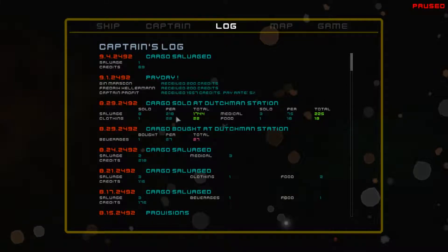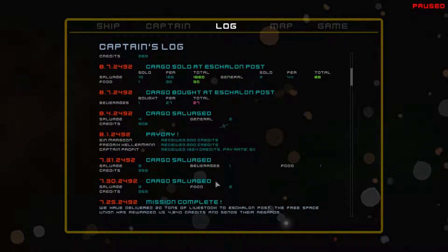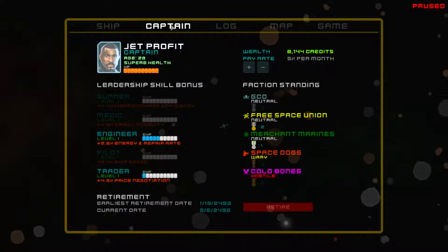The log shows everything - every time I sell cargo it tells me what I sold it for and how much I made, or when I buy cargo, and when I salvage things. There's also crew that get paid - you can see who gets paid and how much. Here's my captain, Jet Profits, 28 years old, superb health. He's skilled as an engineer and trader at level one on both - those experience bars go up and he'll level up to give buffs to energy, repair rates, and price negotiation.